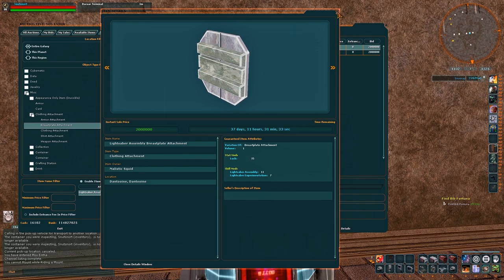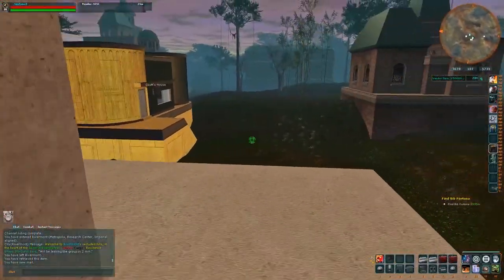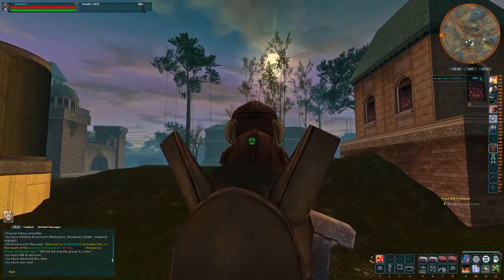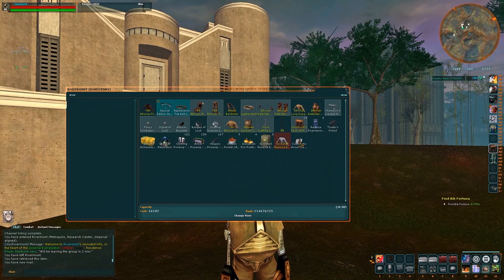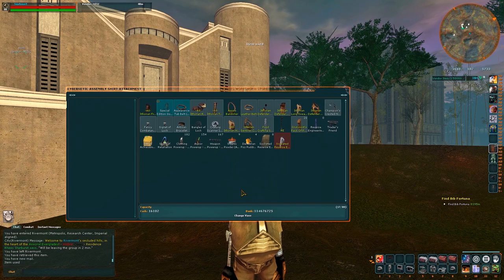Make sure you're getting the right item — so shirt attachments for the shirt, breastplate attachments for the breastplate, weapon attachment for the weapon. A shirt tape thing won't work on your gun, so make sure you're getting the right category of attachment for the item you want to slot it into. We attach these to a shirt, a breastplate, or a weapon that has a socket free. Once you're ready, simply drag the skill over the item and confirm you wish to attach that skill tape.